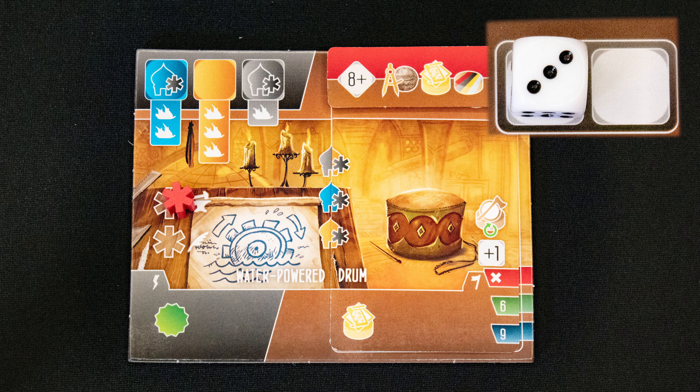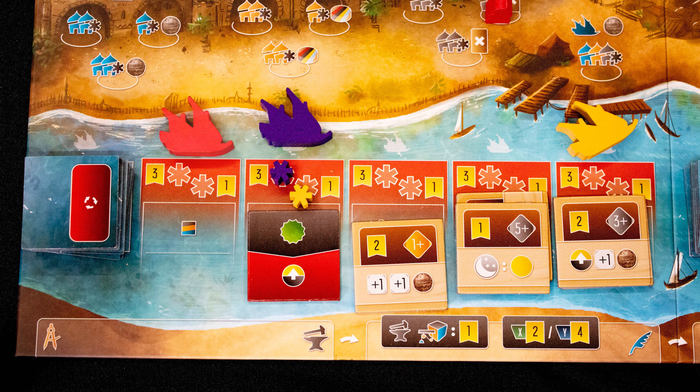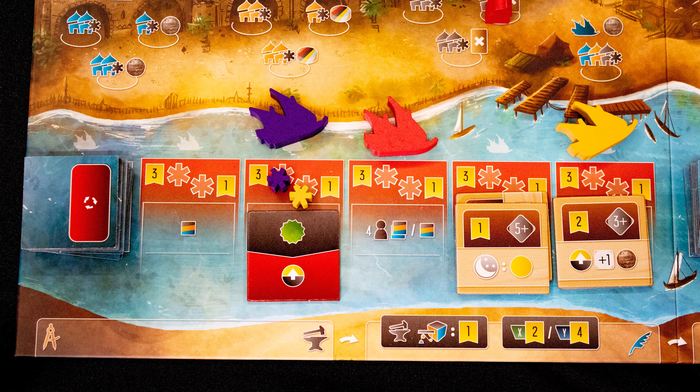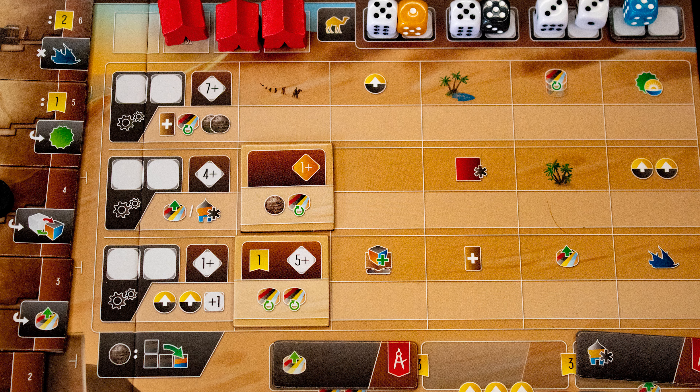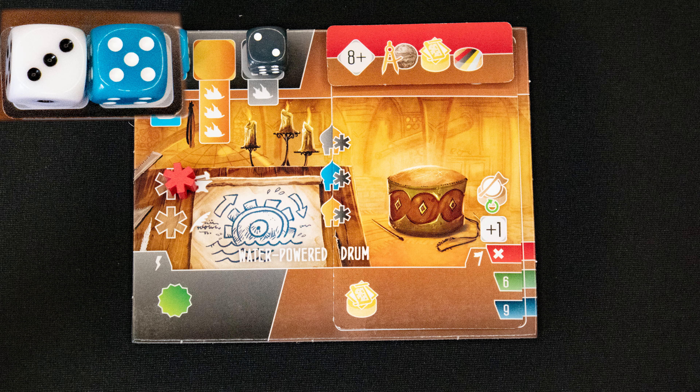The third action is Test. It requires that you gain a white die from the supply but spend a colored die permanently. If the matching space shows influence, gain it. Then move your ship on the river that many spaces, ignoring blanks or spaces with red research markers. Claim the tile your ship lands on and place it onto your board in one of these spaces.